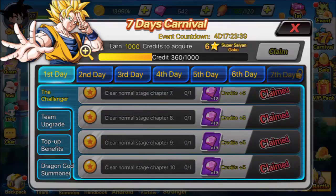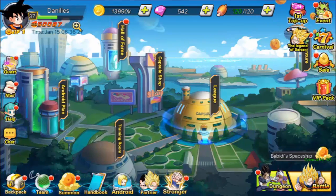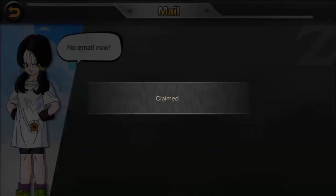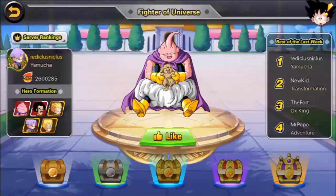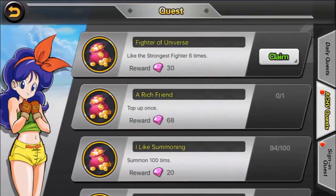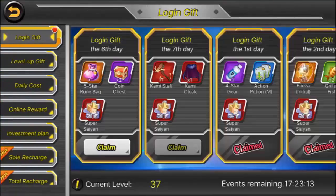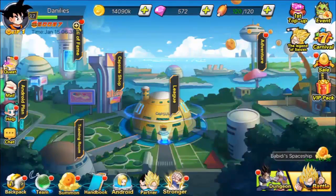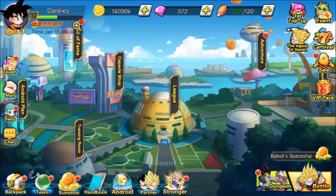Everyone gets mail, and usually just before the server restarts each day you'll receive a few letters for doing particular things — they always contain a prize, though not all of them are gems. I usually get about 10 letters from league, cross-server battles, and tournament. You will also get random mail from the game developers giving gems or promotion cards, generally when there's server maintenance or if the game has done really well.